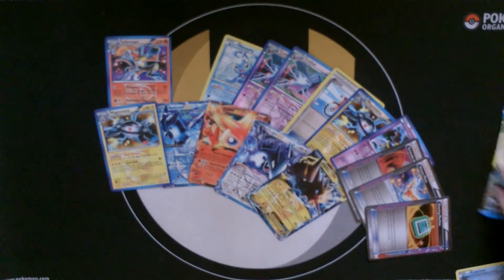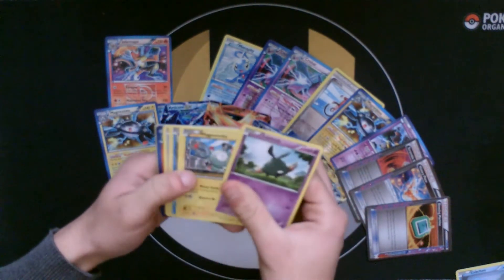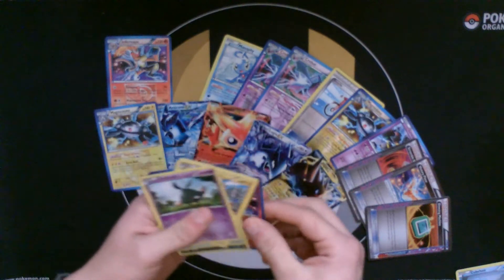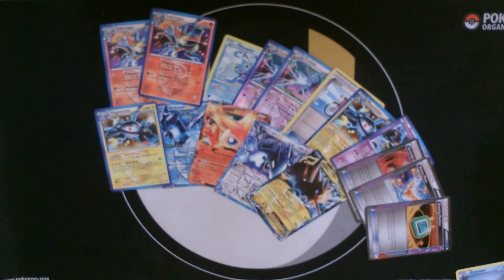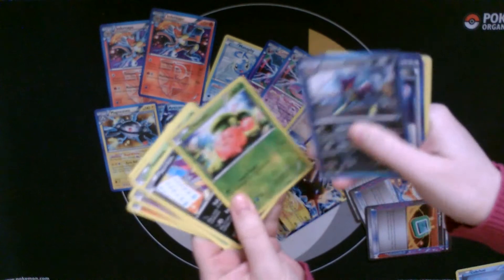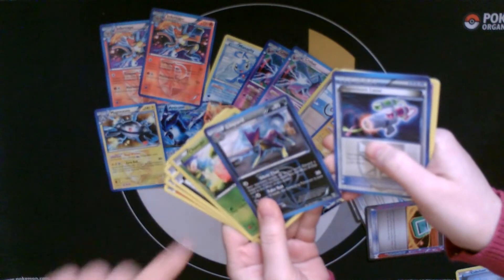Last pack on my side. I'm not sure if I've seen anything in here. Infernape — still playable, keep it with the other Infernape. And last pack on the assistant's side — Cherubi I think it is, and a Liepard or a Leopard, I'm not really too sure.